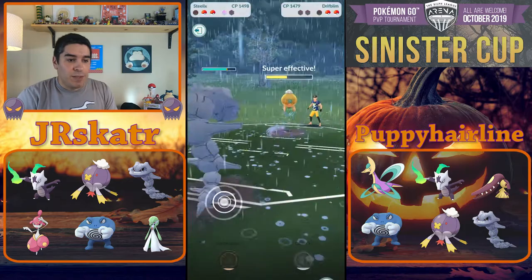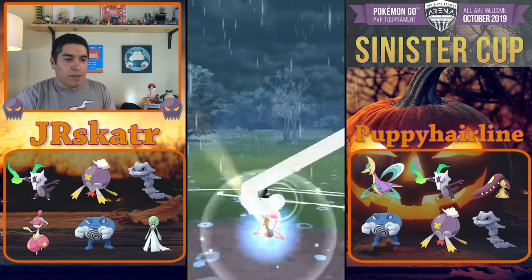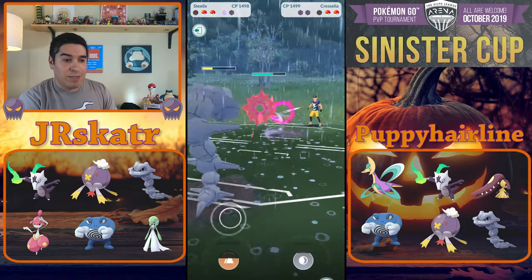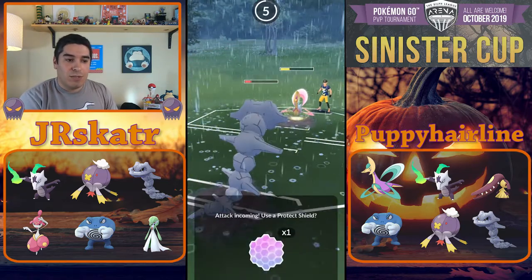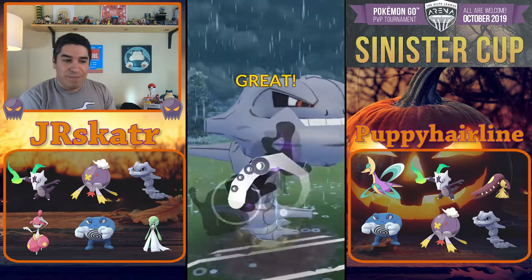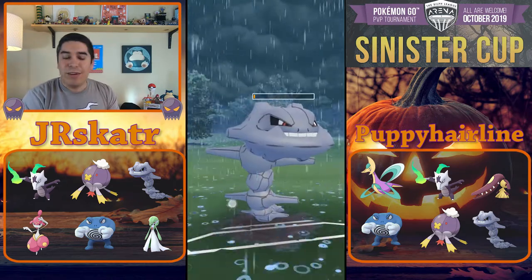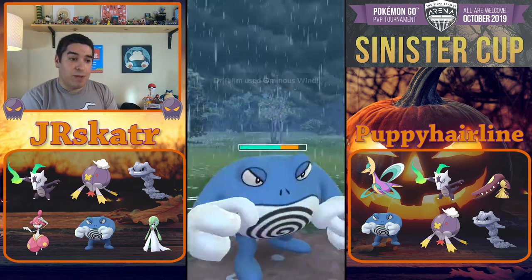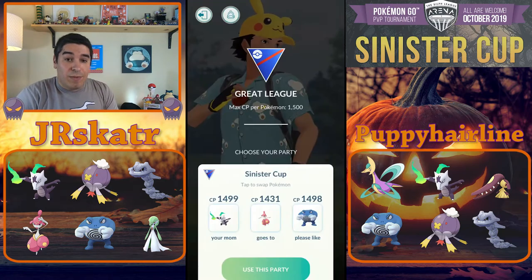I burn a shield but it's okay because he has no shields and I have Poliwrath, so it's pretty much a wrap. I go for Crunches, which are super effective against Driftblim. He swaps out to Cresselia - pretty scary, but that's why I saved a shield. I like to save at least one shield for Poliwrath as a finisher just in case you face a psychic type. He goes for Ominous Wind and I whittle him down with Bubbles. We take game two.